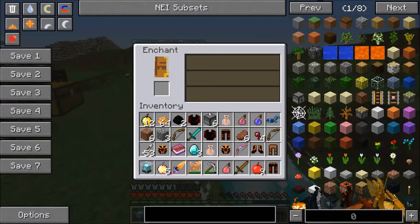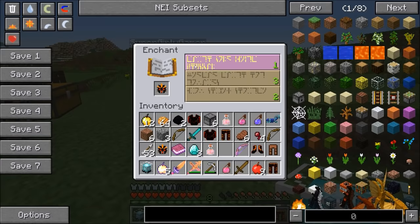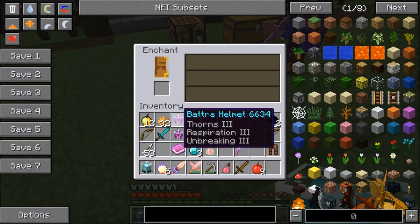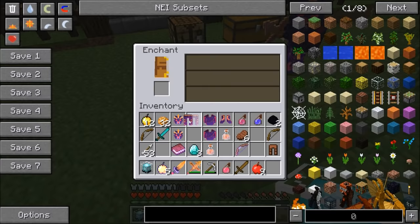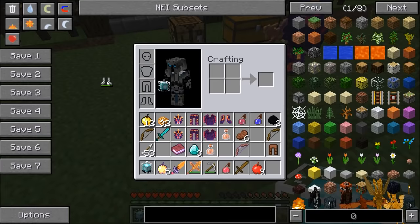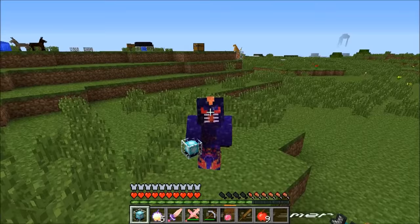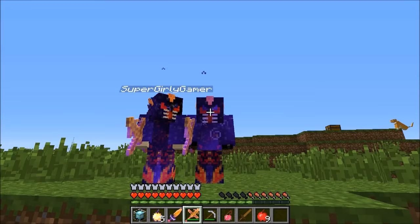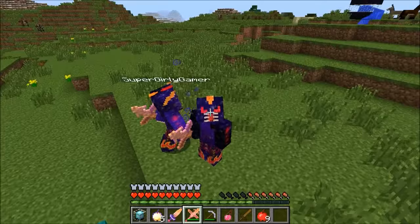Enchanting issues — only works with spam clicking in this mod update. Final enchants obtained: Thorns 3, Respiration 3, Unbreaking 3 on helmet; Unbreaking 2, Fire Protection on chest; Unbreaking 3 and Thorns 3 on legs and boots. Armor equipped. Both players look amazing — like aliens. Time for a selfie.